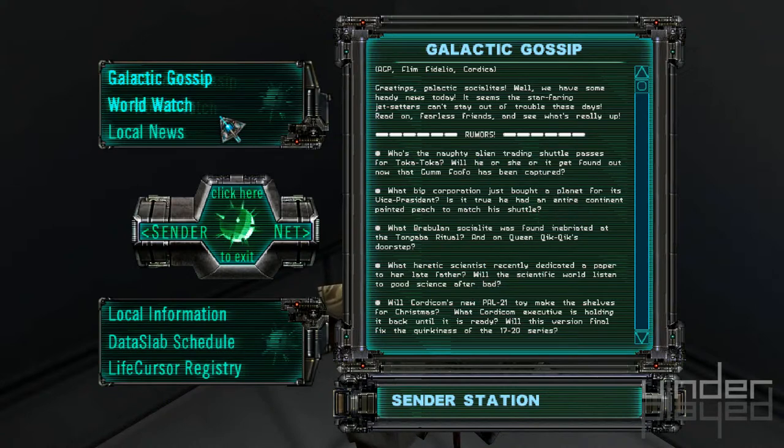Let's gossip — what do we do? 'Who's the naughty alien trading shuttle passes for Taka Taka? Will he, she, or it, get found out now that Gum Fufu has been captured?' That is what we need — we need somebody willing to sell us some shuttle passes. I don't even know what Taka Taka is.